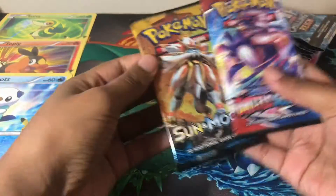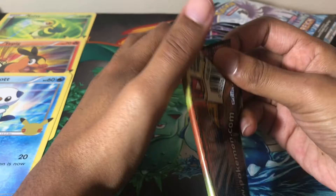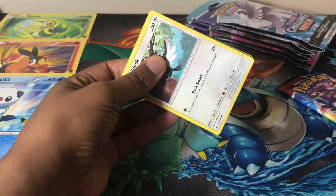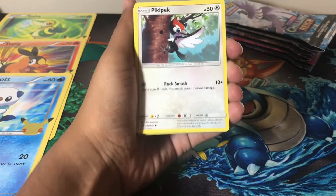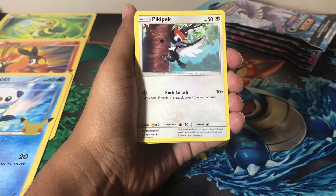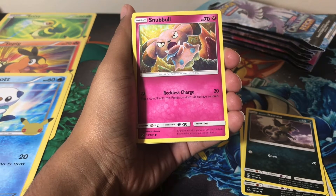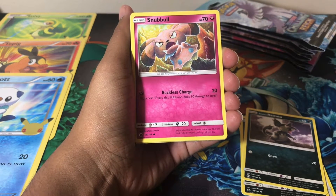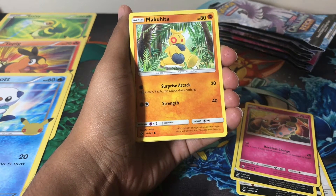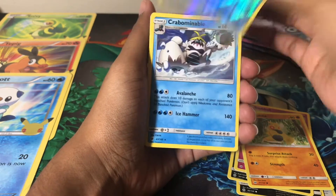We have a Chilling Reign pack and a Battle Styles pack. I'm sure you've already heard about the Celebrations set coming out in October. I watched a whole video on it and I am very excited. My plan is to get one of each item if possible, and if I can pre-order and get two of each, I want to start a sealed collection with that set — that's something I really want to do.